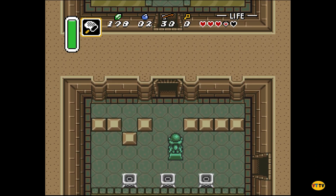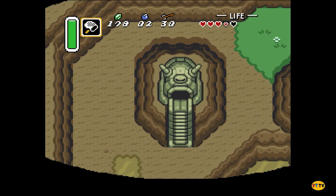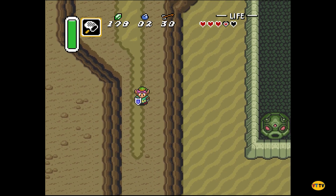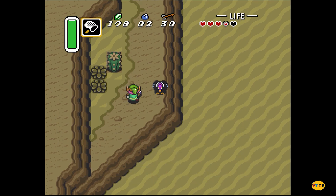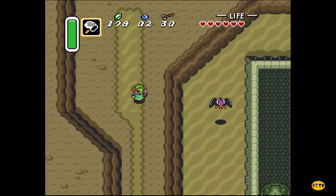If you die, the fairy will jump out and heal you — just like in Breath of the Wild and Tears of the Kingdom. Where was the heart piece you said was out here? Go down — don't jump off the edge. There it is! Cool, cool, cool. You're giving me a lot of credit — I don't remember seeing that.